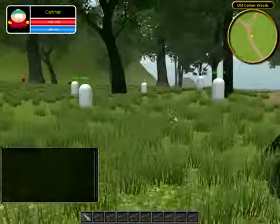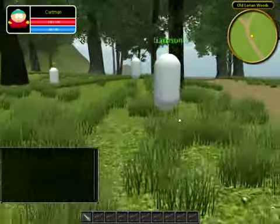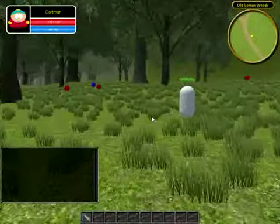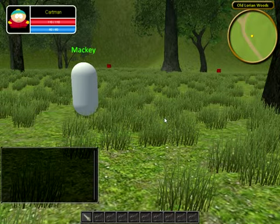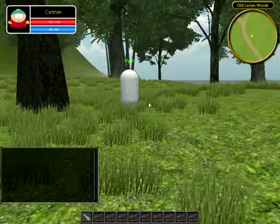As you can see, the NPCs do have an overhead name display on them, so you can now distinguish between each NPC by their name. And they do have a tooltip if you hover over them.